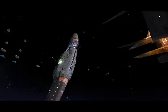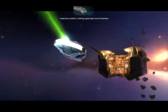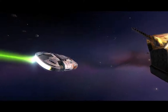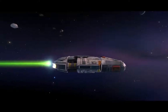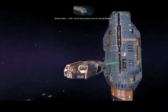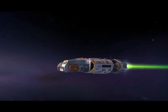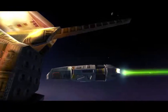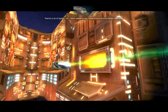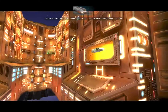Ambassador, away. Trajectory locked in, hailing signal open on all channels. Entering magnetic fields now. Almost there. Fleet, we've lost guidance and are being drawn in. There's a lot of lights, and there seems to be some kind of activity inside I can see.